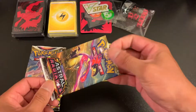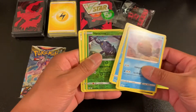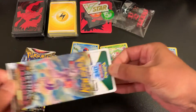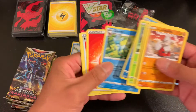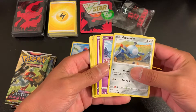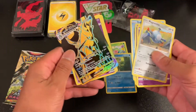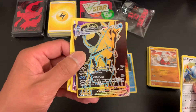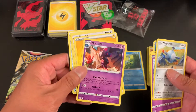Caldeo. Shaman. Glacione. Ooh — looks like I got the same card my wife opened: a Gold Secret Rare Ice Rider Calyrex VMAX. Very nice. And a Miss Magius, non-holo.